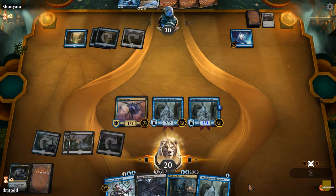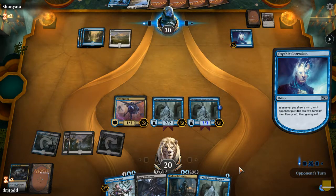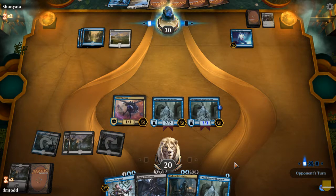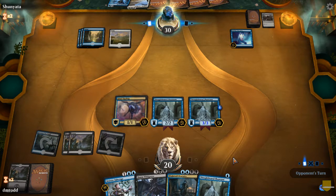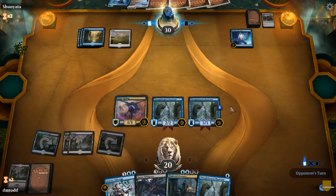I figured he had some kind of mill effect — flying menace, also pumpable. I like it. And now I mill — and there was my second island. So we'll see what happens. I've cast out a handful of spells so I might get pretty close to getting that 500.